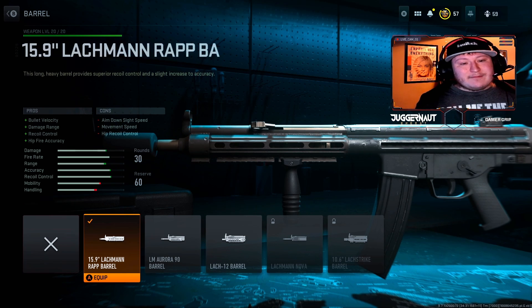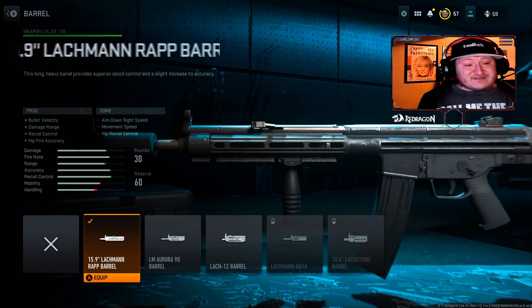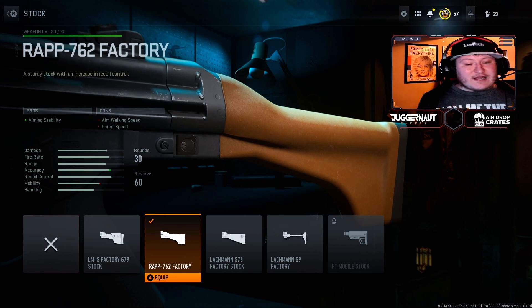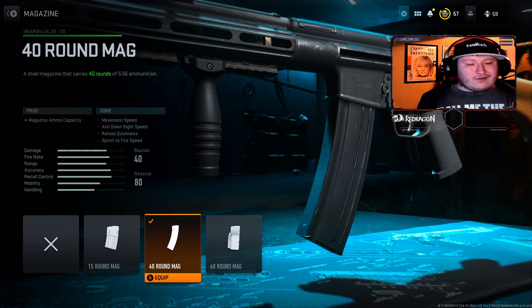For the barrel, we're using the Lachman RAP 15.9 inch barrel. This is really great for bullet velocity, damage range, recoil control, and everything in between. For the stock, we're using the RAP 762 factory stock. I personally really like this for the aiming stability it gives — I feel extremely accurate, like I'm not missing a single shot. Lastly, for the magazine, we're using the 40-round mag. This is really going to help out across the board with killing enemies and making sure you have enough ammo for gunfights.